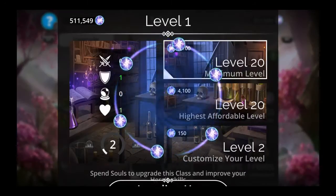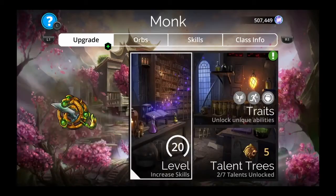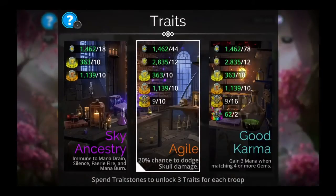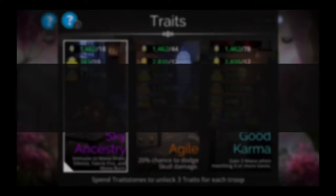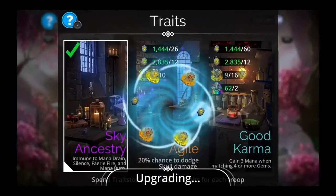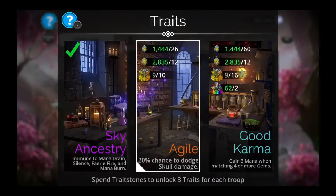Let's take a look at all of the traits and talents. First we have Sky Ancestry — immune to mana drain, silence, fairy fire, and mana burn. That's pretty cool — a lot of immunities. I hear there's a lot of immunities throughout the talents as well, to where you can have this whole thing be chock full of immunities.